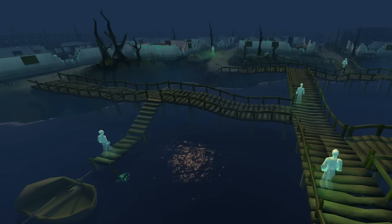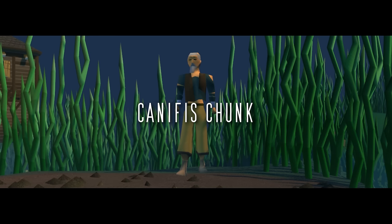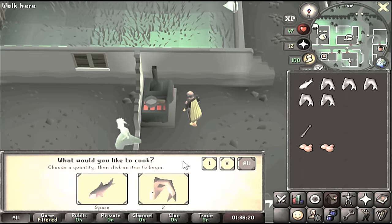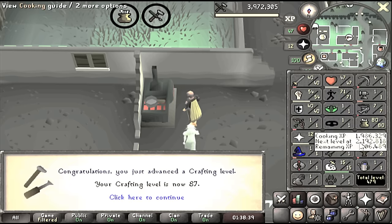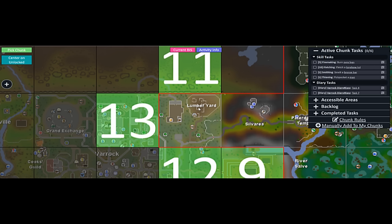Welcome to Canifis Chunk, where it's taken me 375 hours to chop 16 regular logs. On the last episode of Canifis Chunk, we finished up all the tasks in Port Phasmatis, most notably getting 80 cooking to cook a shark and level 87 crafting to make an empty light orb. We finished up the episode by rolling our next chunk: the Lumberyard.